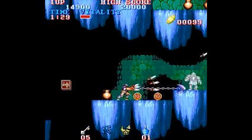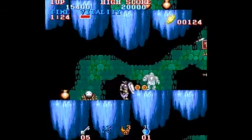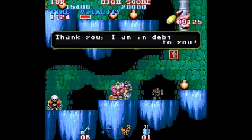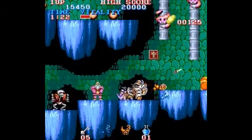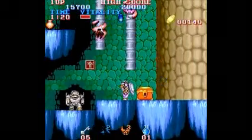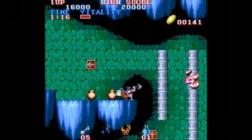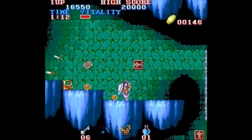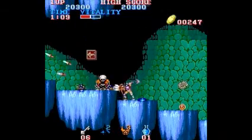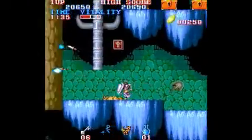One thing that you're definitely gonna want to learn to do in this game is the high jump. To do that, you have to push up and whichever direction you're jumping. You'll be able to jump onto high ledges, and you'll also make big jumps across long gaps. And those gaps can be very daunting later on in the game.